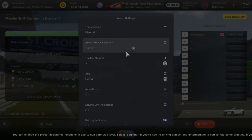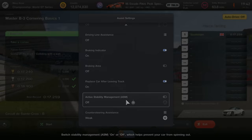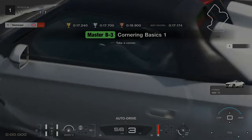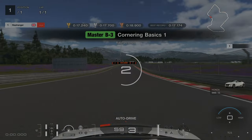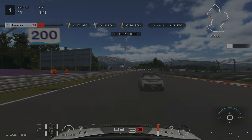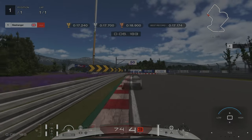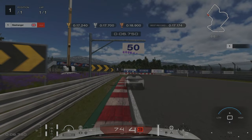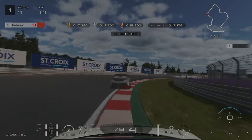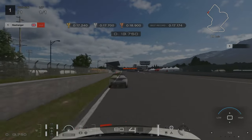For license challenge number three, we're going to have to change a few settings. The first one is the active stability management — we're going to turn that off. We're also going to change the traction control down to zero. When it comes to the challenge, we're going to move over to the left hand side and use as much track as we possibly can. We're turning in at the 50m board and aiming to get the middle of the car over the red and white kerb, all while being flat out because there's no reason to brake on this challenge.